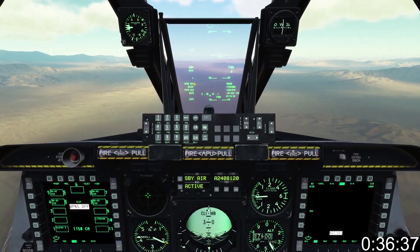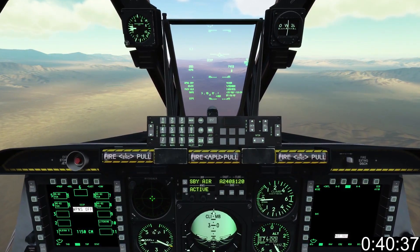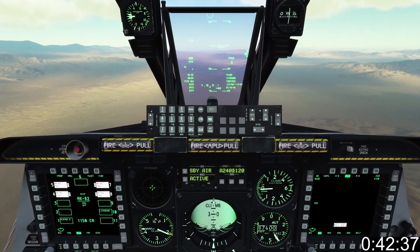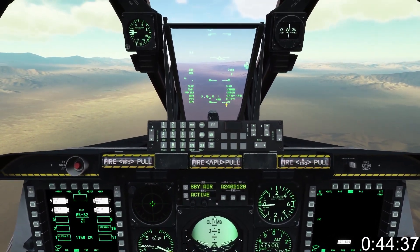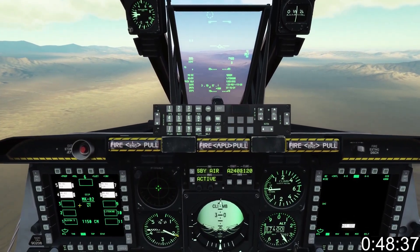When selecting a weapon profile, make the HUD ZOI with short Coolie up. Master mode to CCIP, then use short DMS left and right to select the weapon profile. Don't make the rookie error of choosing weapons on the MFCD. Thank you Eliminator and Hoggett for pointing that out.